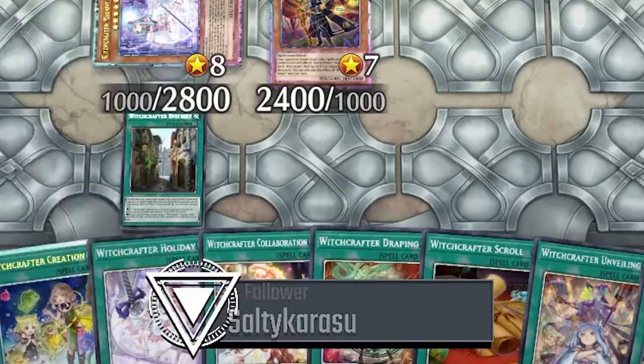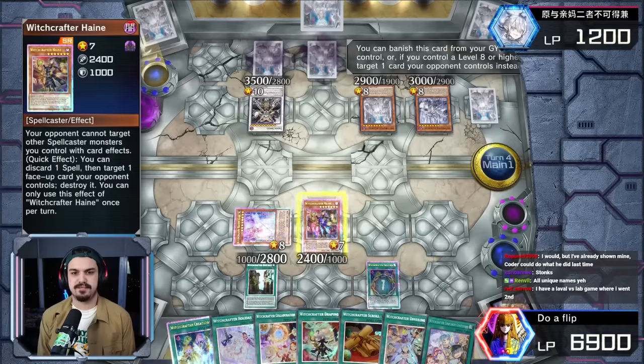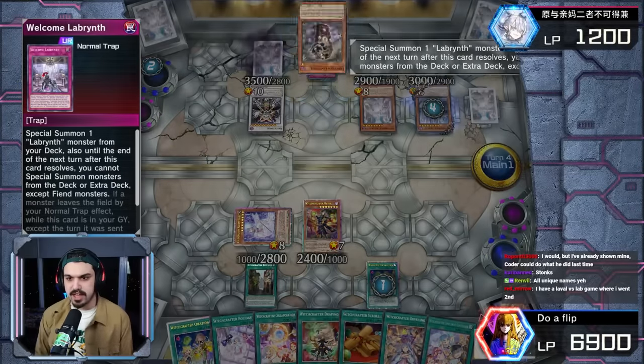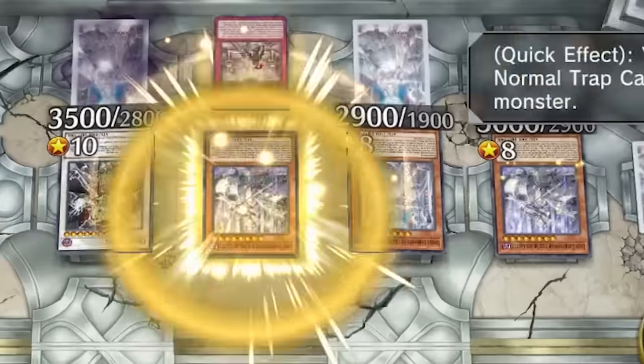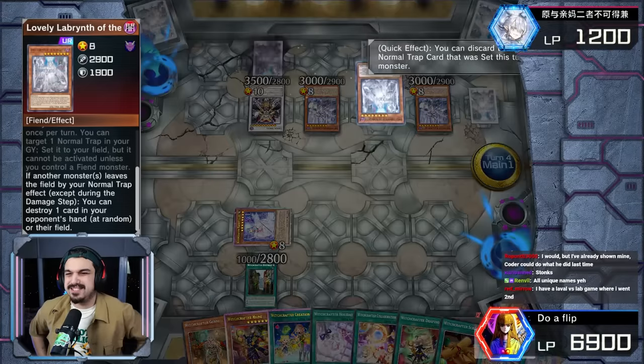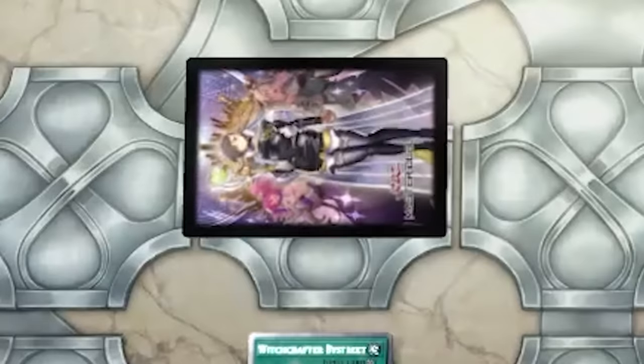Run it! We got two Royal Creations by the way — that's kind of insane. Big Welcome banishing itself, targeting the Hain. Chain link one, two, three, four, five, six, seven, eight, nine, ten. Daruma Karma Cannon — terrifying. Mommy to pop something, we're gonna go this to negate the board.